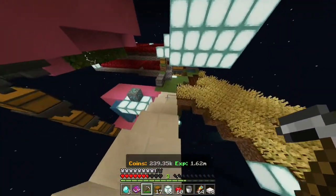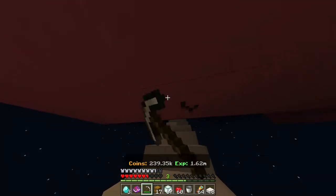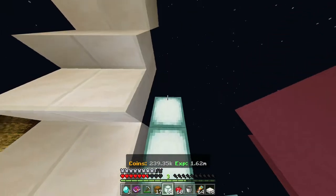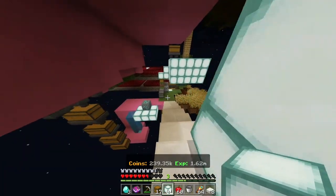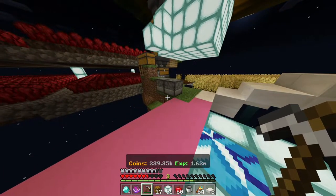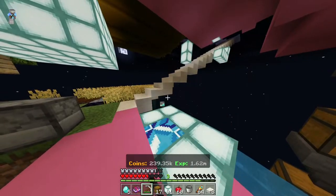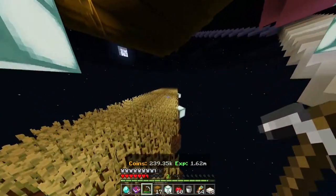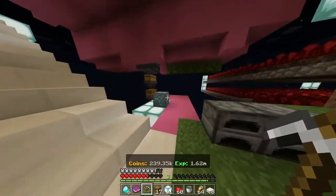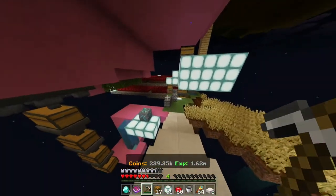I think this diamond generator is enough for one episode. I know it was very short, I'm sorry for that. I have a little hand injury so I can't really place blocks — I can just stand here, sell cacti, or buy a diamond generator, and that's what I did this time. See you next Friday! Thanks for watching. I hope this was still kind of a good video even though it was so short. Thanks for watching and bye!